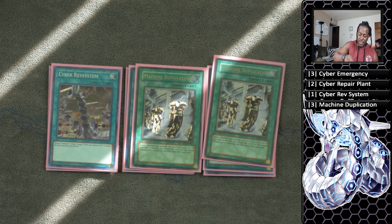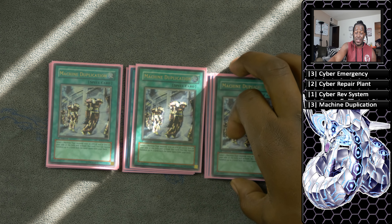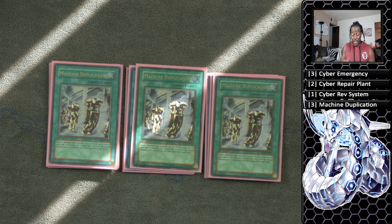Next is three copies of Machine Duplication. You have six targets in this deck — all three of which will special summon two more Cyber Dragons from your deck to your side of the field, specifically Herz and Core. It's just really powerful for making those huge pluses and insane combos.